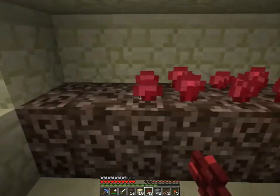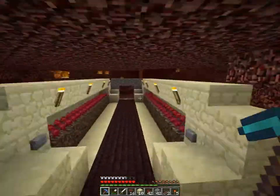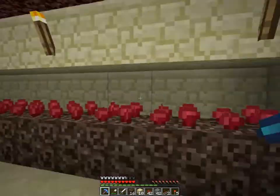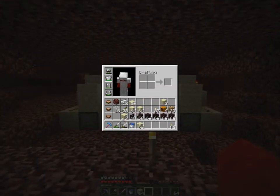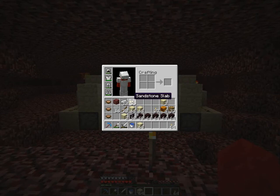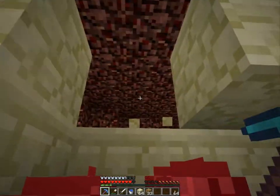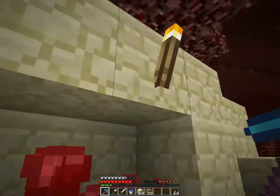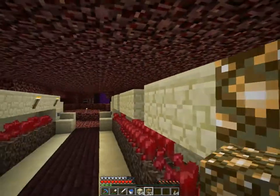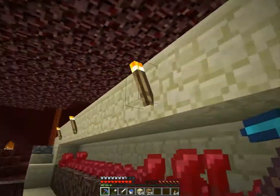I'm gonna go collect some more of this stuff, and then get some more sandstone so this will grow. Okay, so I gathered some materials and I ended up getting three stacks and two sandstone. I still have these sandstone slabs, and I got four stacks of nether brick, and I just gathered some glowstone because I was there. I'm gonna replace these torches with glowstone to give these nether warts a bit more light directly on top of them, and to give the whole room itself a bit more light.